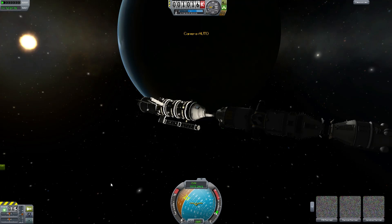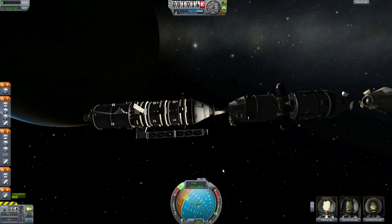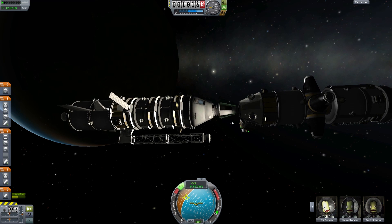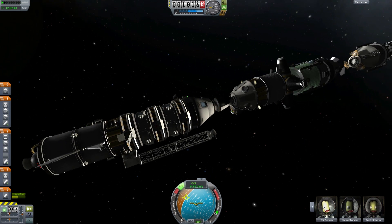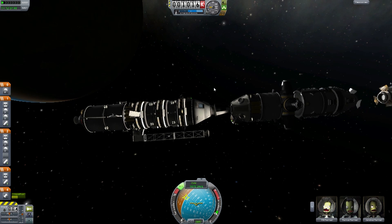Let's hop back into this real quick and turn our RCS on for two seconds and back away from this thing. I'm actually going to leave this here — that way, in case something else needs to dock and we need an adapter, it's up here and we have this guy to maneuver it around and place it somewhere else if he needs to. So I'm going to leave the adapter here and just use that as a tool.